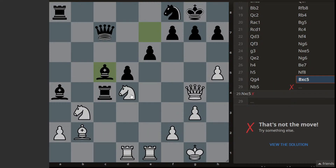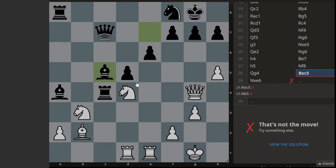Let's try this — also not working. Try with this — no. So these are all not working. If we directly sacrifice the queen here, king captures, knight captures, giving double check, king has to move — then we can capture the queen.